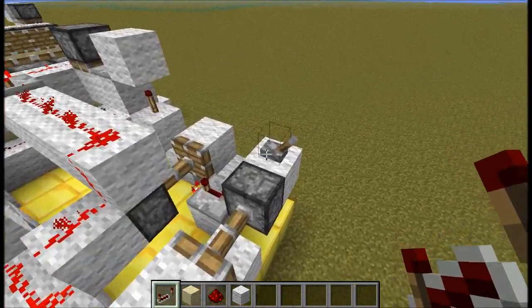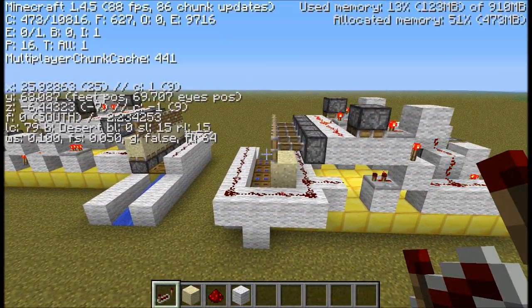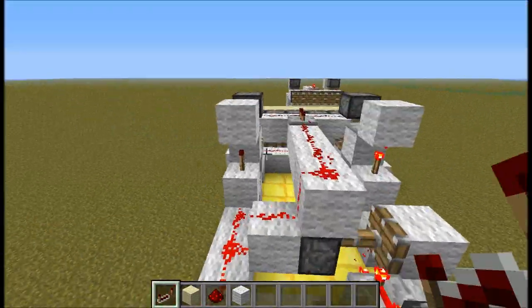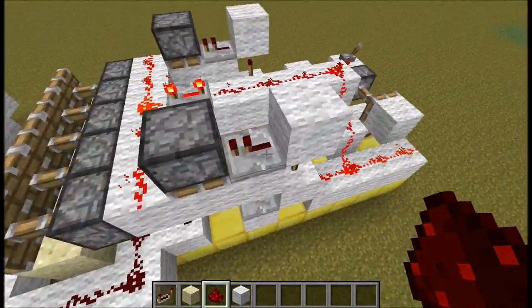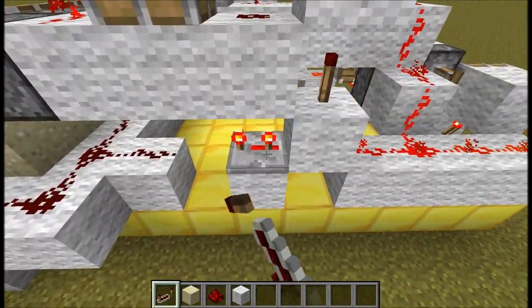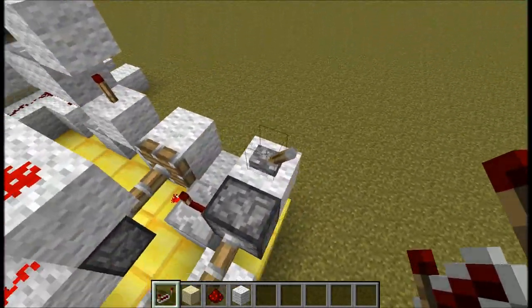First of all let me give you a demonstration that it doesn't work. There you go, and you can see that we are in 1.4.5 — it doesn't work. So to fix this and make it work, what you have to do is remove this repeater and replace it with a redstone dust, and then change the timing on this repeater down here to the default setting like that, and now you'll see that it will work.